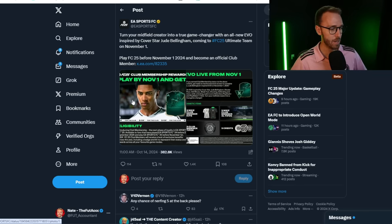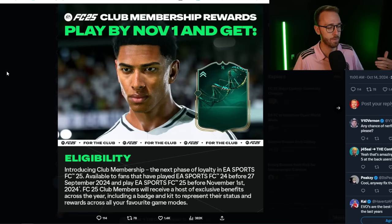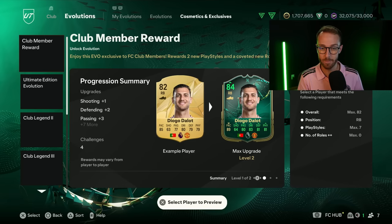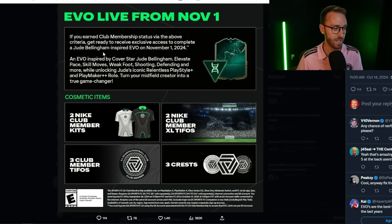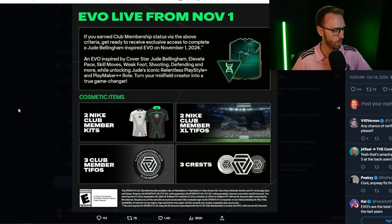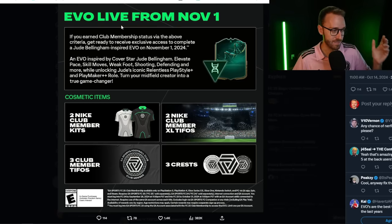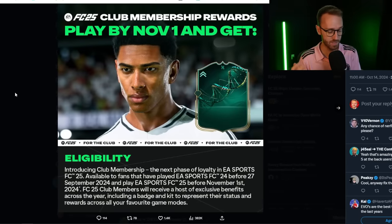EA also posted about another Club Membership Evo reward. Play by November 1st and get this new evolution inspired by Jude Bellingham, which gives PlayStyle plus Relentless Playmaker plus-plus role, as well as skill move, pace, weak foot, shooting, defending, and more upgrades. That sounds like a really good Evo. I hope it's free — going on how the other Club Member reward Evo was priced, that one was also free. Remember the right back Evo? Hopefully this one will be free as well, going live on November 1st as part of the new Club Membership rewards loyalty program.